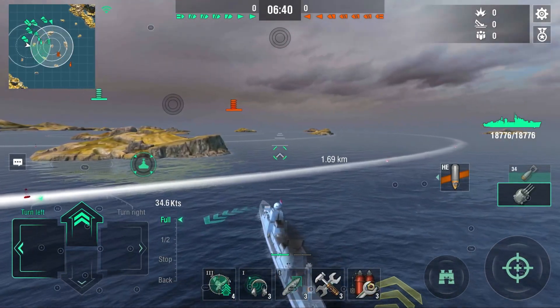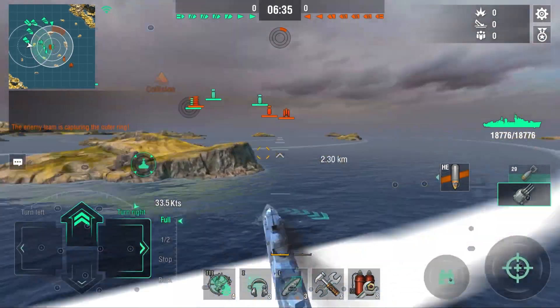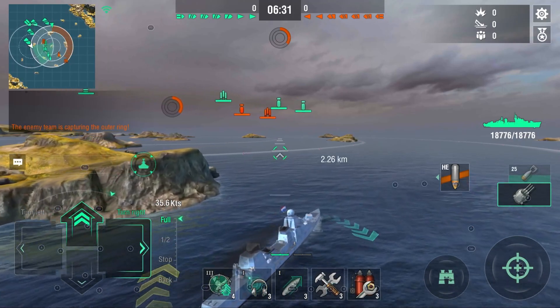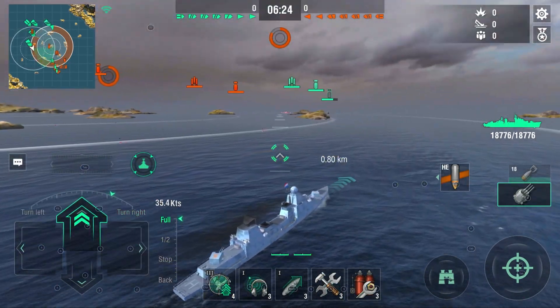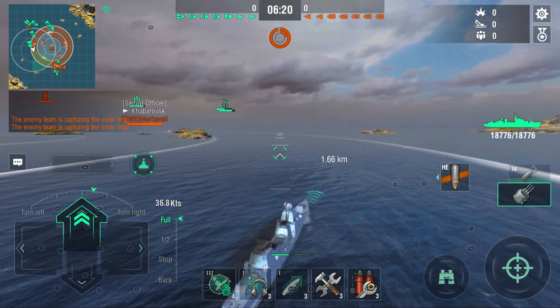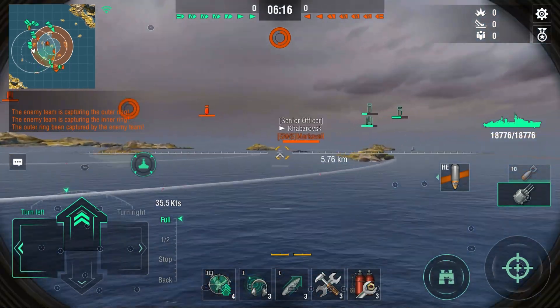The Groningen, although a lot like the Friesland — it is the sister ship — in my opinion requires a lot more skill to play since you don't have your smoke. And it's a lot more fun experience for me at least, since you really have to be careful of how you position and which target you shoot at. Whereas in the Friesland, you just pop your smoke and burn down everything in your range, which kind of makes it OP.